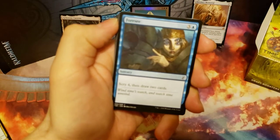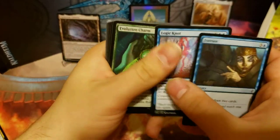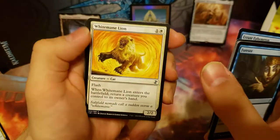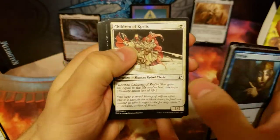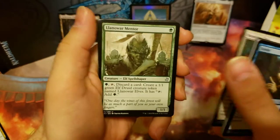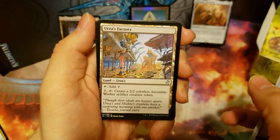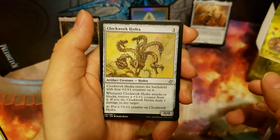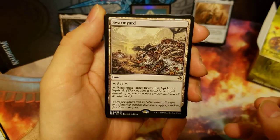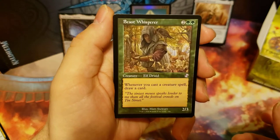We got 4C. Lanoir Mentor, Urza's Factory, Clockwork Hydra, and our rare is Swarmyard. And our time-shifted card is Beast Whisperer.